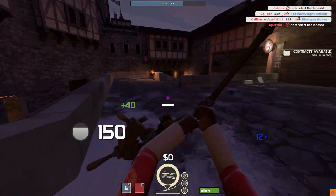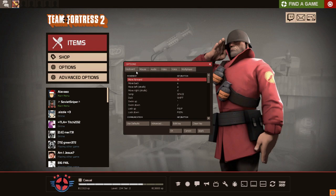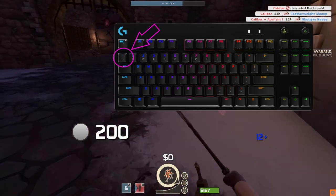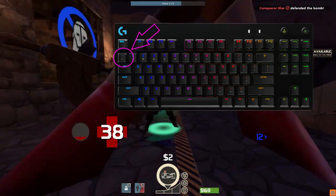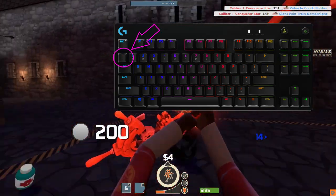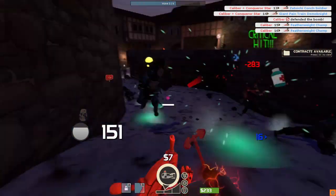First thing you'll have to do is make sure that you have access to the console command. You need to go to the options section on the TF2 menu. Under options, click advanced and then make sure 'Enable Developer Console' is ticked. Then you press the tilde key — it's between the tab and one, in the top left-hand corner of most keyboards. Press that and it'll bring up the developer's console and you'll be able to edit it.